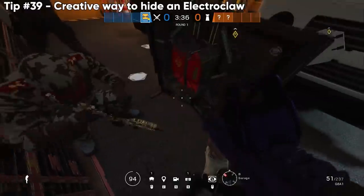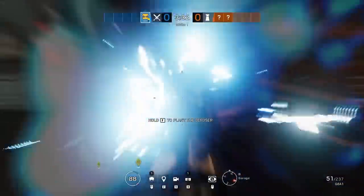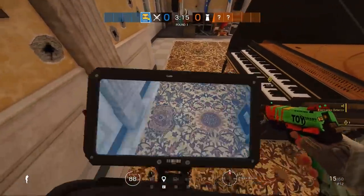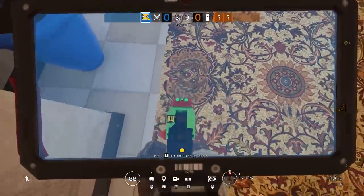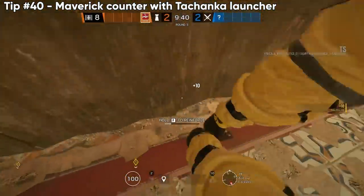Another way to protect a Cade Electroclaw and electrify a ton of stuff simultaneously is placing it underneath a Goyo shield — it'll electrify the shield plus anything else it touches. Going back, we're going to counter Maverick again, this time with Tachanka — shout out to GetFlanked who discovered this one first.